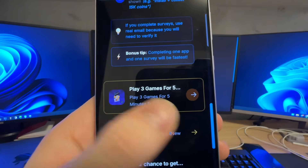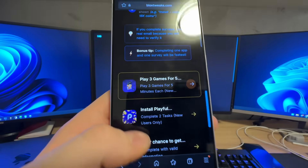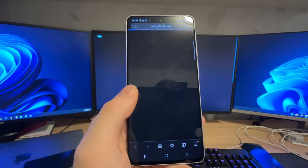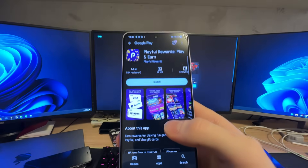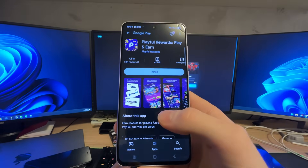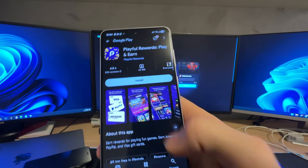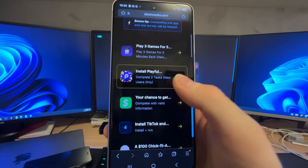Don't worry - the timer above will not reset while you are doing tasks. You need to play three games for five minutes each in order to unlock it. Once you've done that, go to the second app and complete two tasks. Note that you may get different apps or different tasks depending on your device and country - just make sure you read the description and complete them to the end.